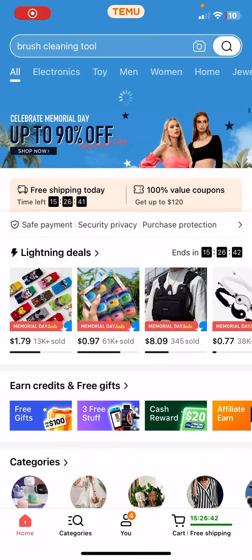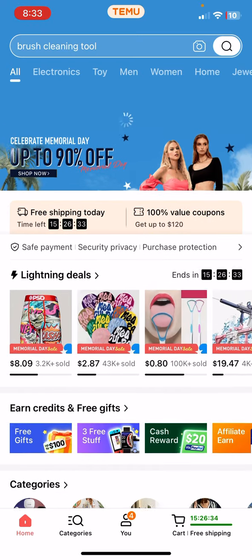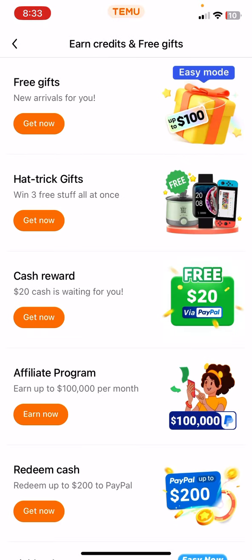What's up y'all, so in today's video I'll show you guys how to get some of the free stuff on Temu, and it's easier than you think. So first you're gonna want to open up the Temu app, or you can download Temu by clicking the first link down below. Once you download the Temu app, you can come here and click Earn, then Credits, and then Free Gift.